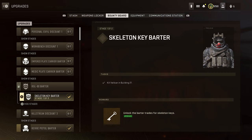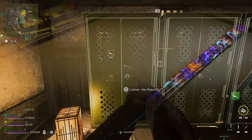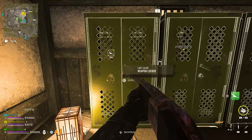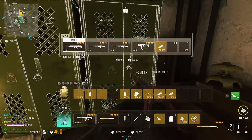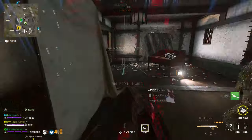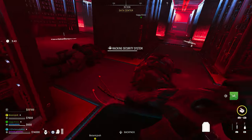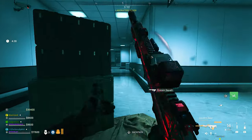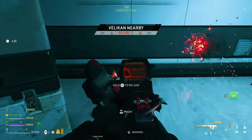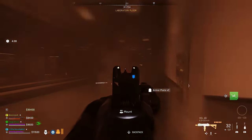Another item you absolutely need to unlock the barter recipe for is the skeleton key. Not only do you need it to barter later to get the camo itself, but having multiple skeleton keys can make the grind way easier. Skeleton keys unlock any locked building or loot stash, which makes it extremely useful so you don't have to find specific keys to unlock restricted areas. In order to unlock the bartering recipe, you have to go to Building 21 — which is only available on weekends and requires a Building 21 key card. Once you're in Building 21, you just have to kill Velikin and the barter recipe is unlocked.